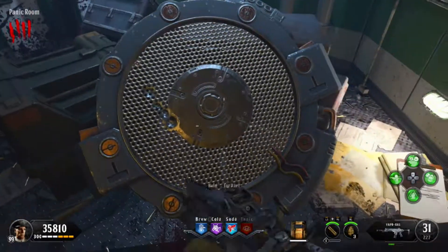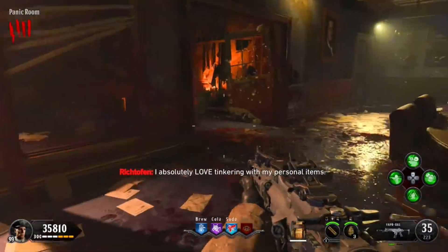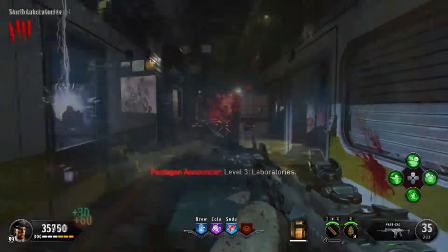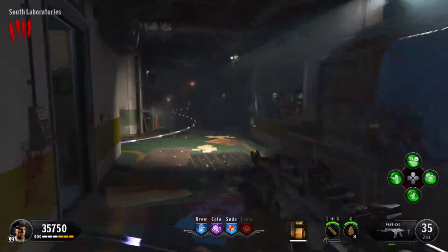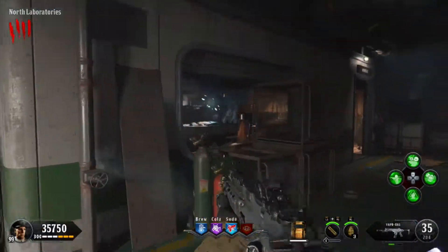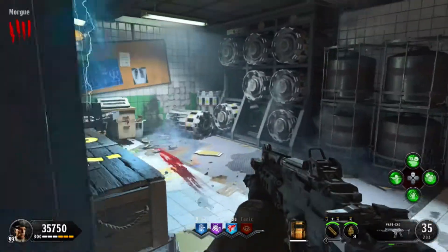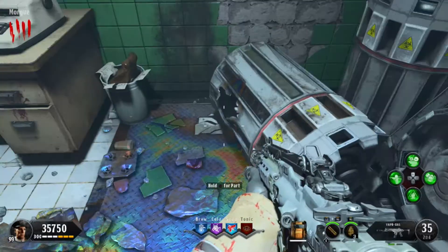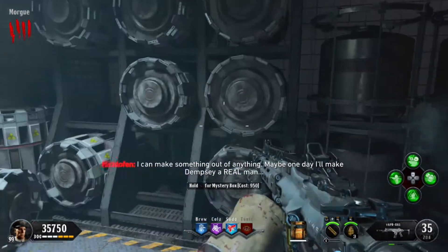Go ahead and grab that and then head out. The next area you want to go is inside the laboratories. Follow me, head straight into this hallway straight across from the pig lab and there will be a piece sitting on the chair next to the desk.